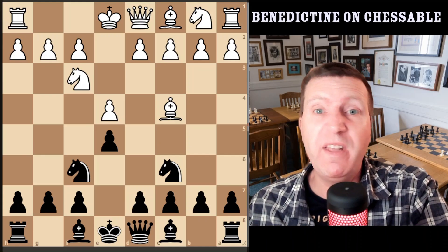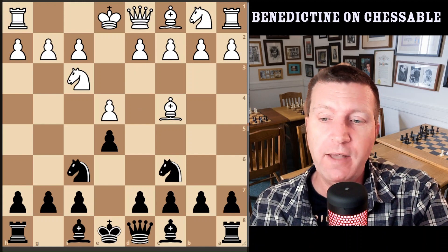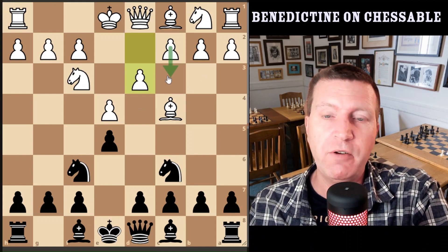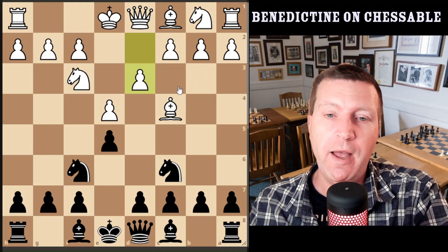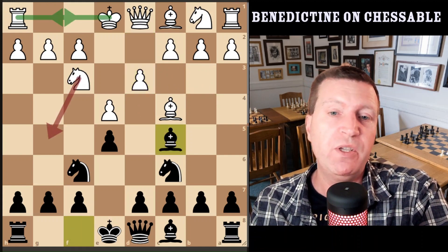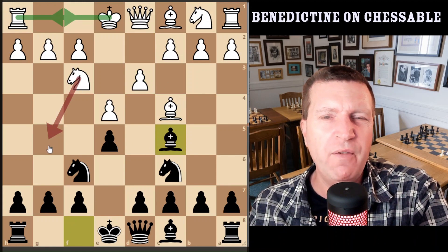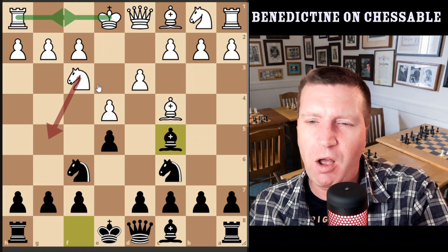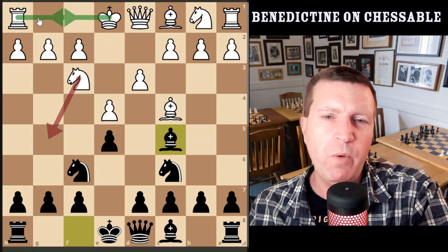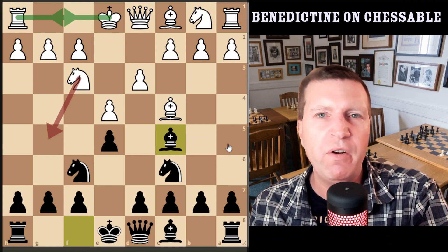Now I'm going to look at the pure Italian setup with d3, where white does the right thing. White plays d3 — content just to develop — maybe going to c3 at some point to prepare d4, or drop the bishop back. What are we going to do? We're going to play sensible chess: bishop c5. Castles is the correct move. But it allows this silly move — knight g5 — which is played quite a lot, interchangeably about 21% with castles. We're just playing sensible, logical chess and allowing white to play some moves that are not very good.